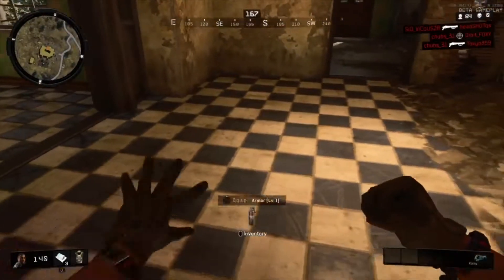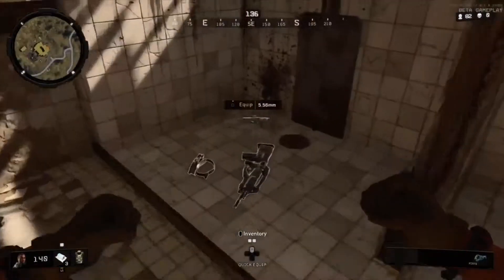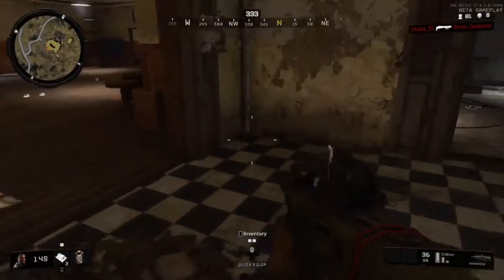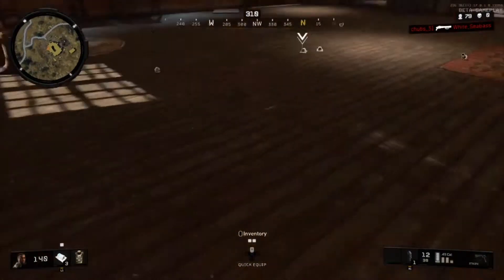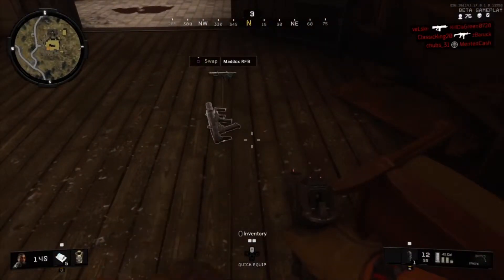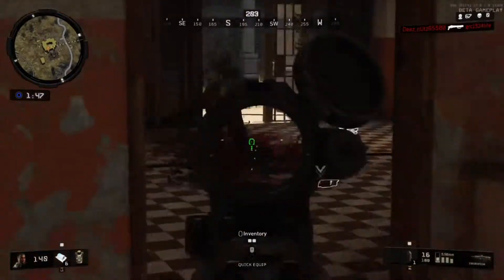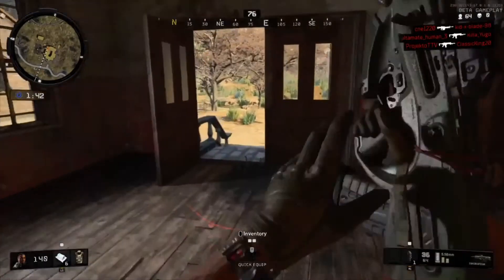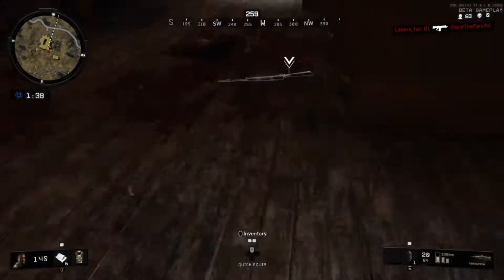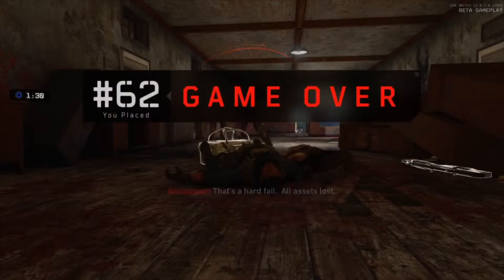I actually saw that there's a ray gun in this game so that might be cool. Got a trauma kit already just off the floor — lucky! Oh, I got the Swordfish — I can rock with the Swordfish. I hear the Black Ops 3 music here — that's clever and cool! There's zombies — I thought that was a guy, it was a zombie. Oh my god, there's a lot of zombies! He just dropped a gun. Wait — hard fail, all assets lost. That gun sucks. If you find zombies and you get that gun, just don't use it.